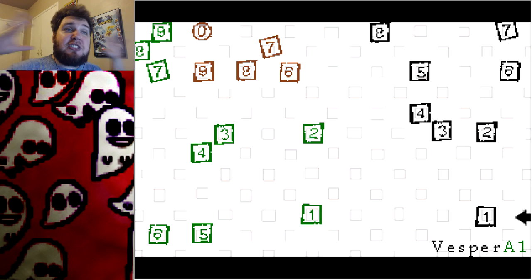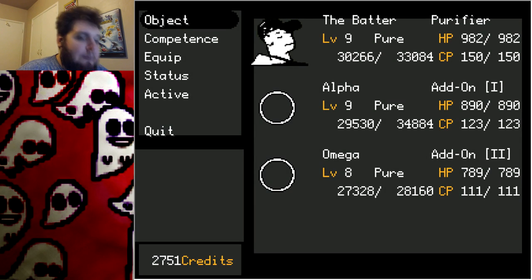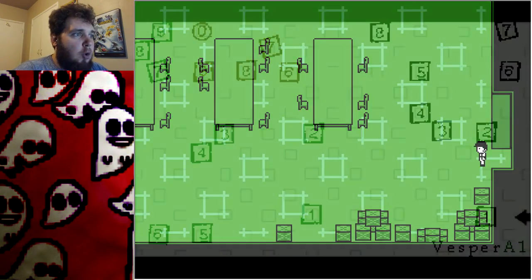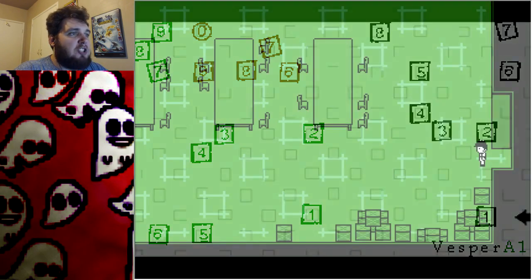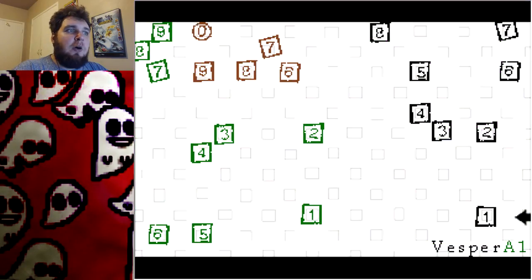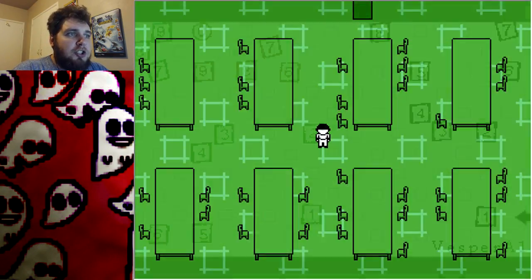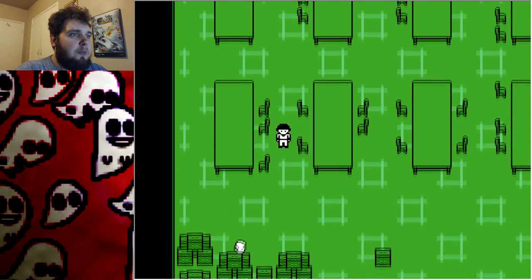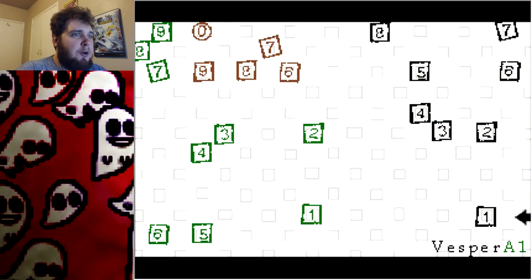I'm going to do some grinding off-camera to get back up to the level I was at last time, but you don't need to know about that. Let's extend the story. I'm going from green one to black one to green one. We go one, two, three, four, five squares, then up two to get number two, another two to the left for number three, one down for number four, then down for number five — and talk to this guy.